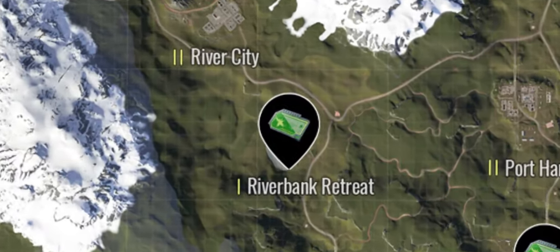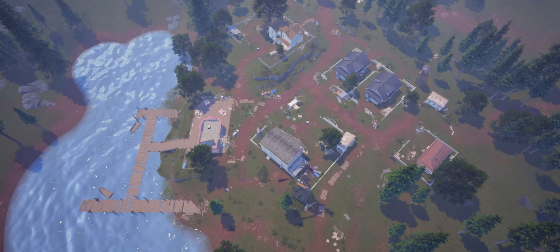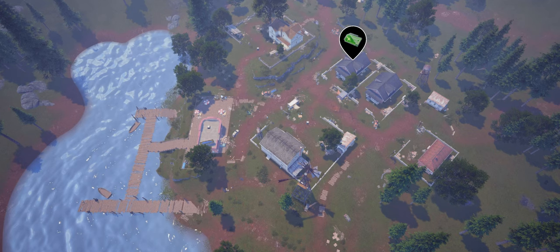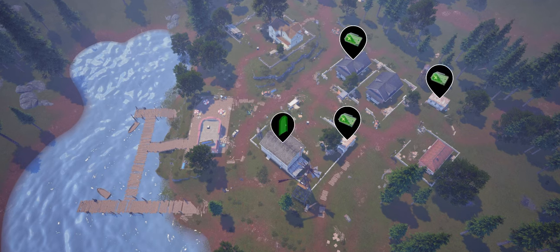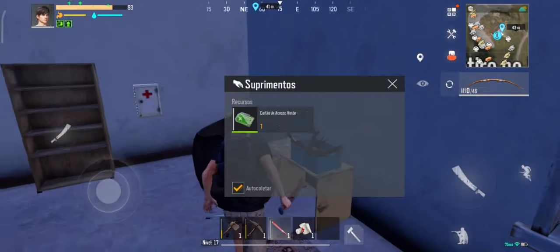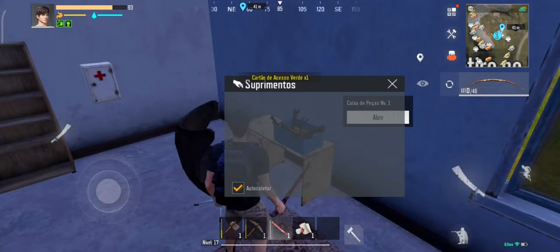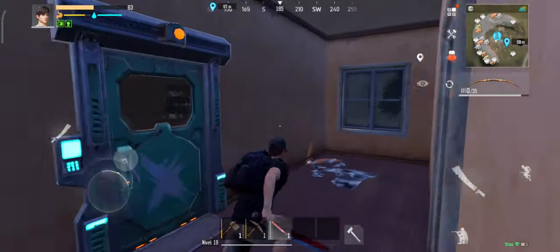Let's go to Riverbank Retreat. In this ruin I have already found the card in three different places: inside one of the twin houses and inside two cabins. The card room is in a house next to the windmill. All cards in this ruin are found on top of tables. Now go up to the second floor and explore the green room.